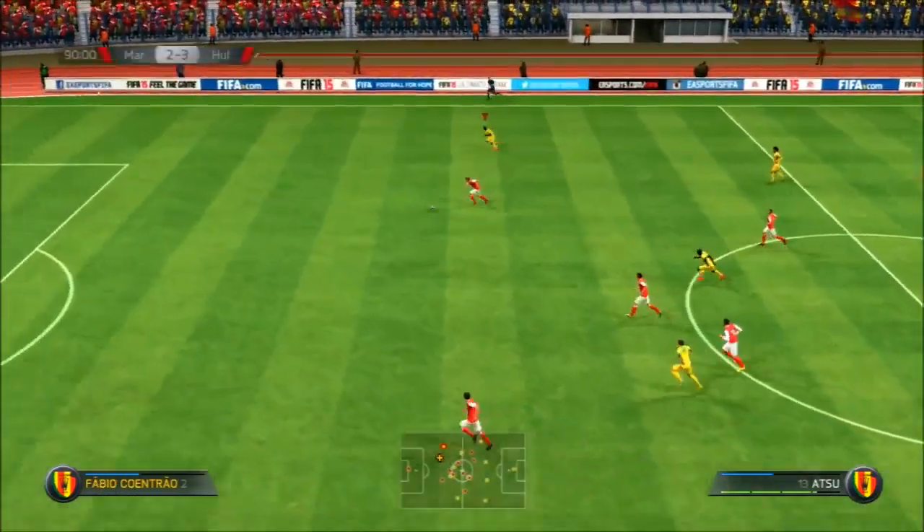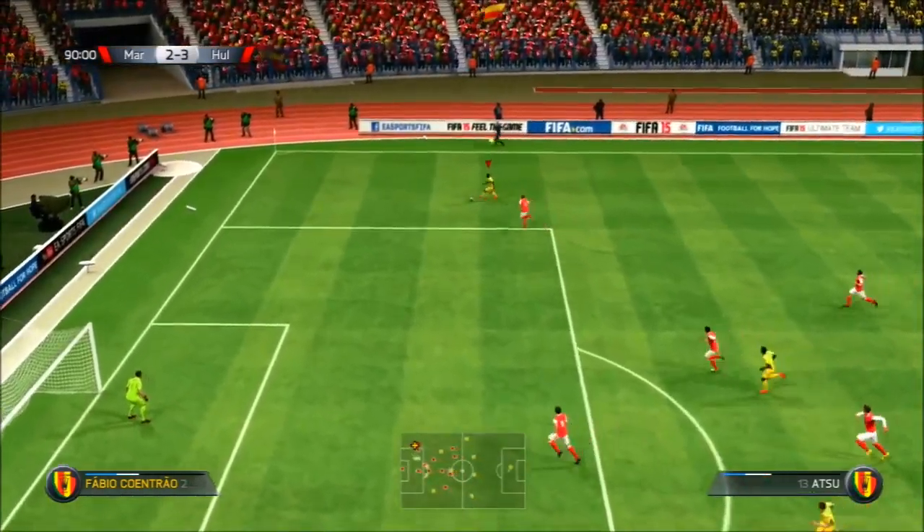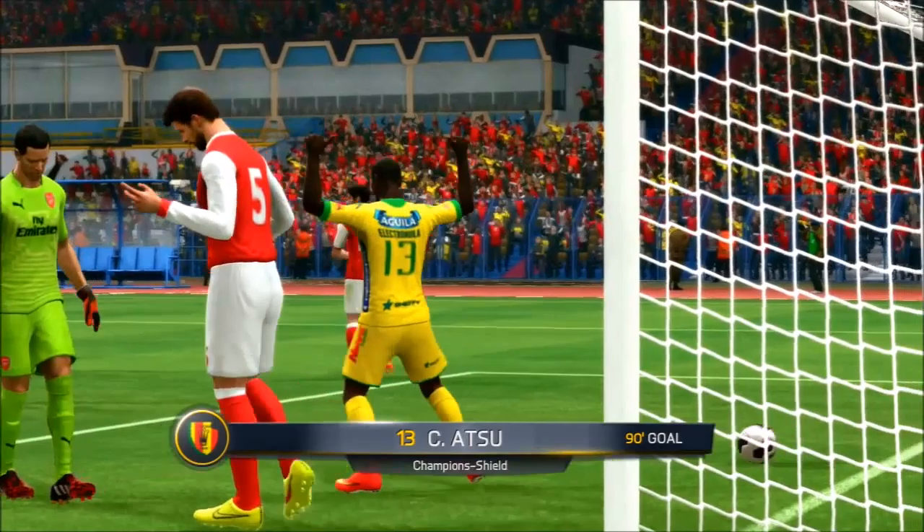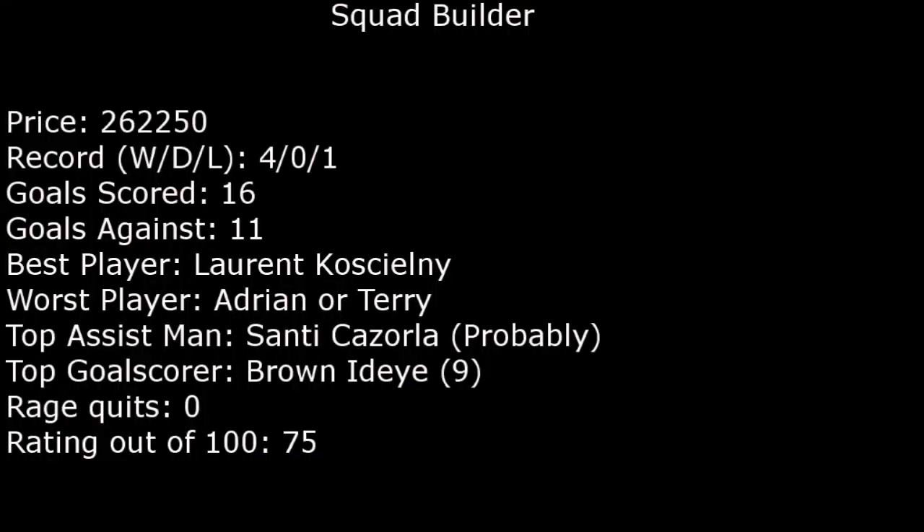Now we're into the main review part of the video. This is another 250k squad builder, coming around that mark. Some players like Kazzola don't sell right now, but most of the players actually do sell or will go for even cheaper in a week or so. A record of four wins and one loss — the loss was a close one. We scored 16 goals, which is a good amount, with goals from lots of areas on the pitch. Worst player was Terry or Adrian.